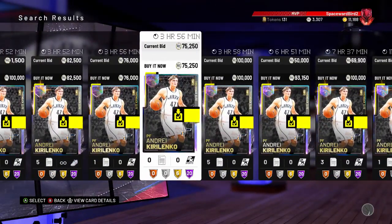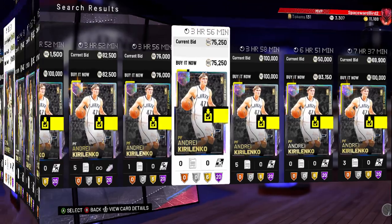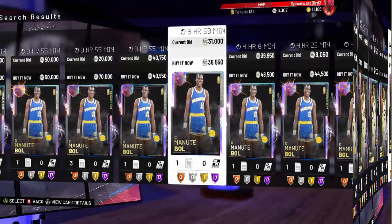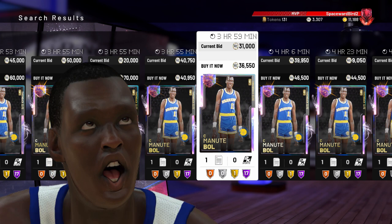Just tighten up your collection and buy the cards with MT. Pricing on them — Christopps and AK-47 are around 75 to 80K. Danny Granger, I got mine for around 40,000 MT — thought that was a good deal. And Manute is definitely budget priced.